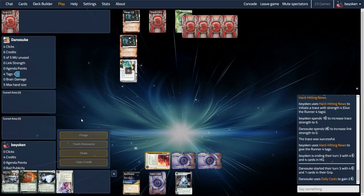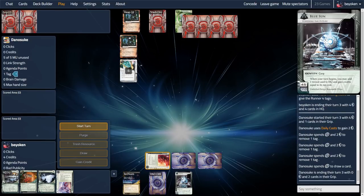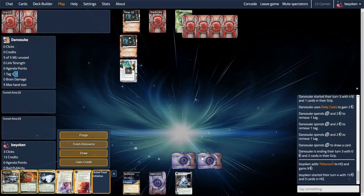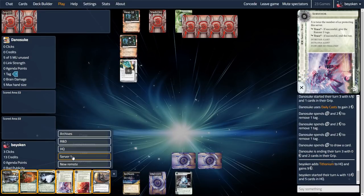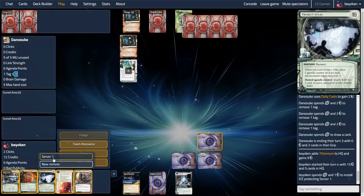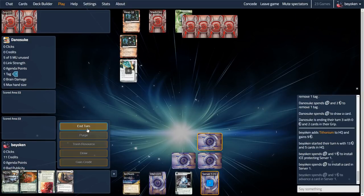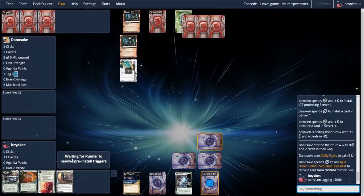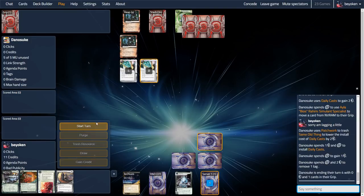Of course they have to clear the tags, because if I do have a High Profile Target in hand they don't have enough cards to survive it. They obediently clear the tags, and I make a misplay here — I should have trashed the Daily Cast on 6, I completely didn't notice that. That was an utter misplay; I was too tunnel-visioned into getting an Atlas Counter. I basically told myself I needed the Atlas Counter, so I went install, install, advance. But denying my opponent 6 credits would have been a much better play. They just clear the tags and drop another Daily Cast.